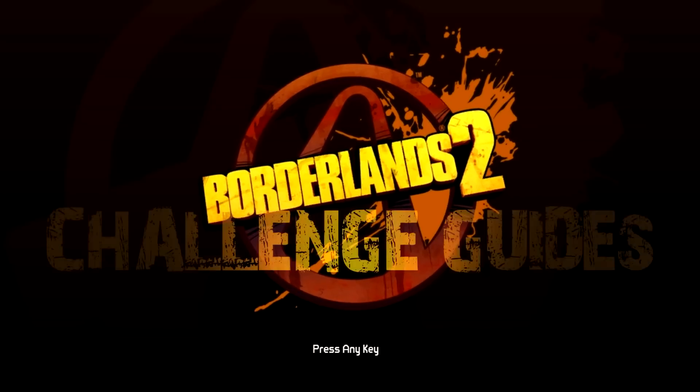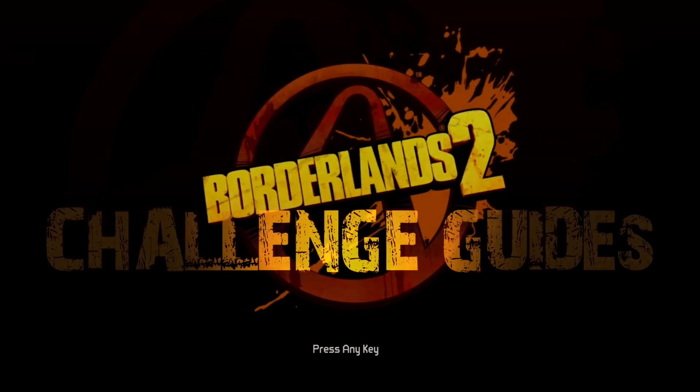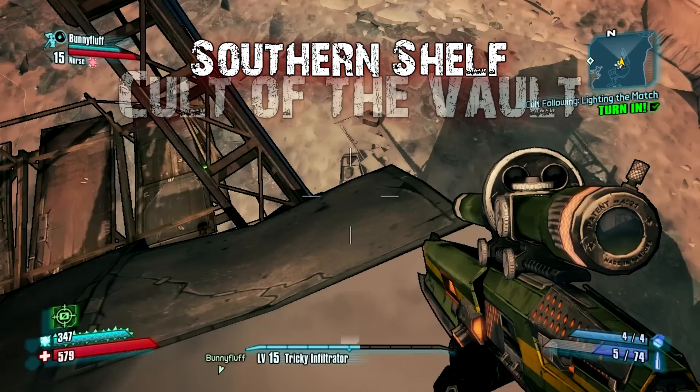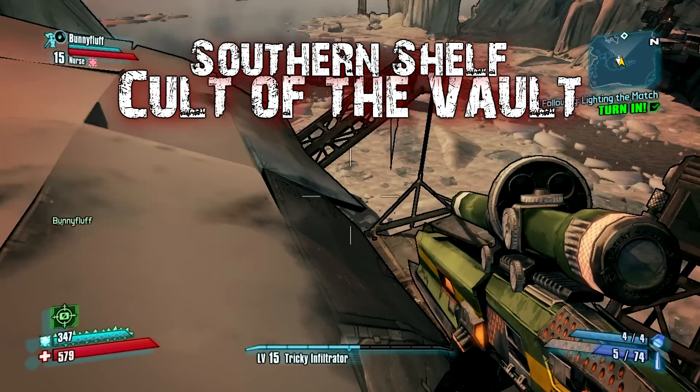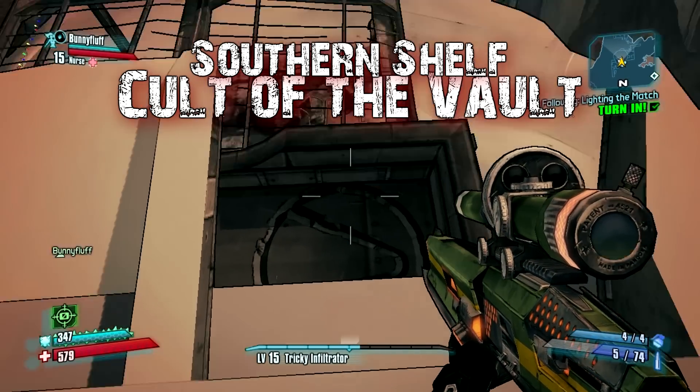Hey guys, Science here once again with another Borderlands 2 challenge guide. This one's for all you handy dandy vault hunters looking for the Southern Shelf Cult of the Vault challenge. This one requires you to find two hidden vault symbols in the Southern Shelf, and it will require quite a bit of running.